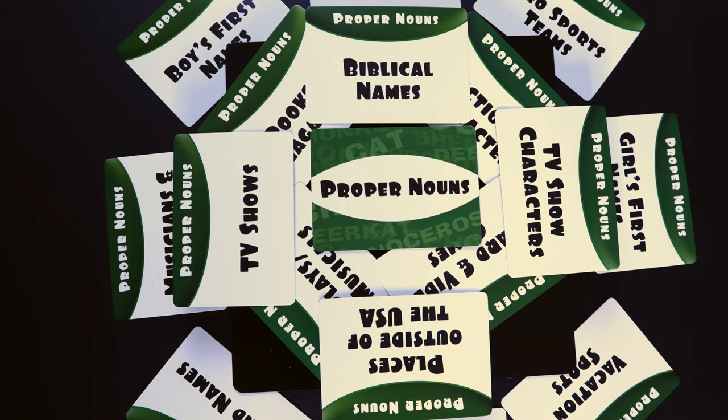Also allowed in this game are answers within an answer. So if you're looking at say places in the USA and you're also looking at cartoon characters as your two categories, Yosemite Sam would work because Yosemite is a place and Yosemite Sam is a cartoon character.